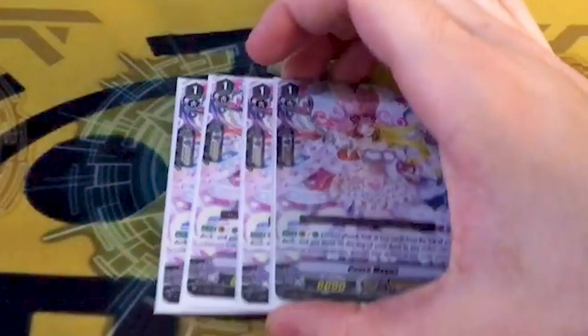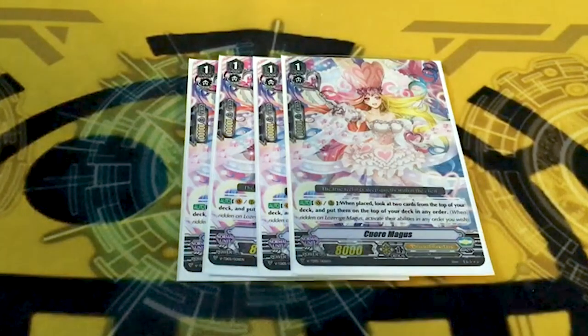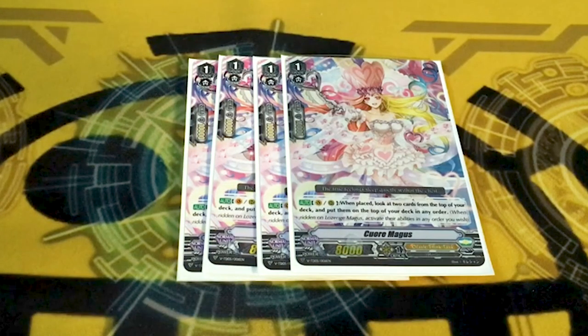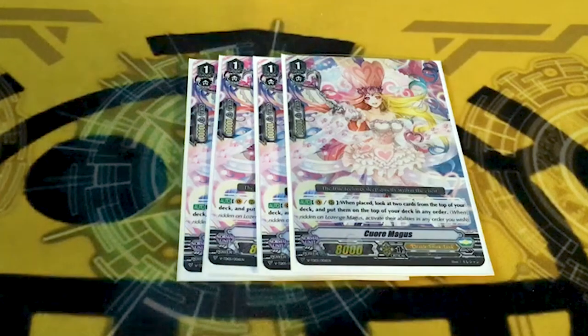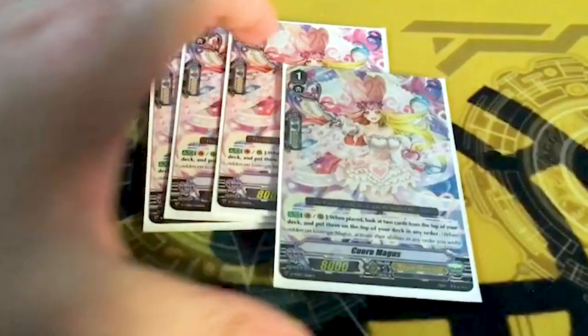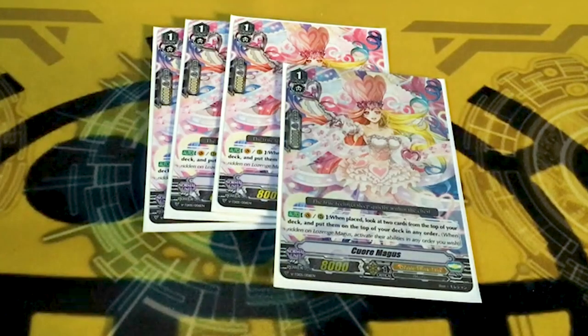Last grade one is four copies of Cure Magus, which on ride or call checks top two and swaps the order. The reason I'm running this instead of Farfalle is because Cure just synergizes with the deck better. Cure works a lot better with Amadorasu — if you had Farfalle and called it, checked top, and it was a trigger, you might not want to draw a trigger off of Amadorasu. But if you use Cure first, check top two so you know what you're going to be drawing with Amadorasu, then you can do whatever you want with the other card — it decreases the chances of drawing a trigger by a lot.